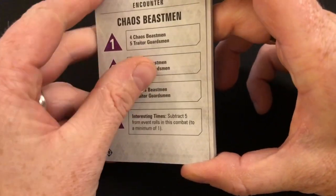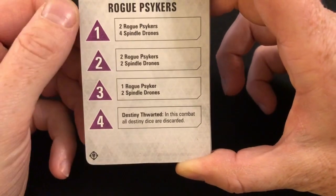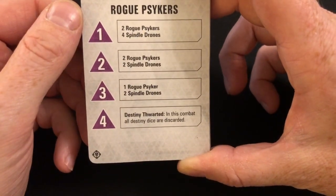Interesting Times: subtract five from all event rolls, to a minimum of one — just increasing the chance of fun events happening. Destiny Thwarted: in this combat, all destiny dice are discarded. There are quite a few cards that are just taking away destiny dice; I guess they've decided that the potential of five extra actions is seen as a problem.